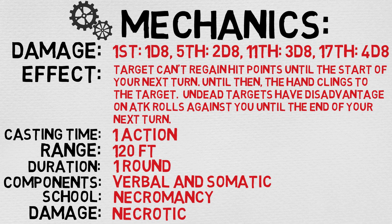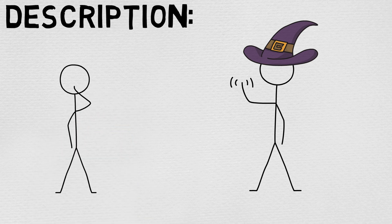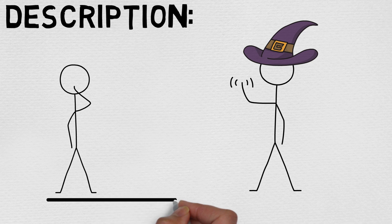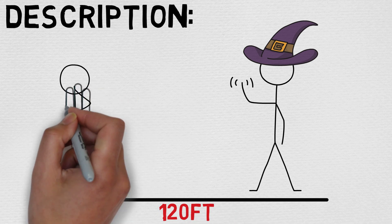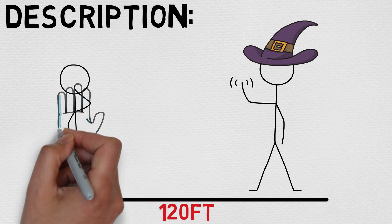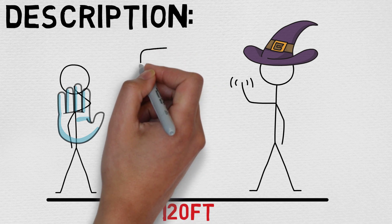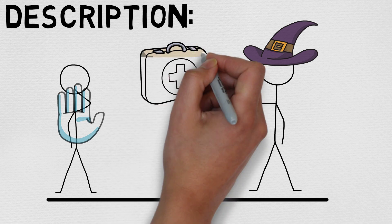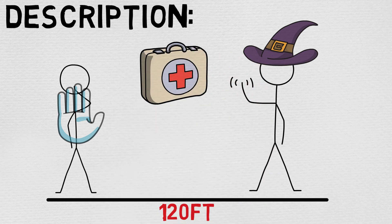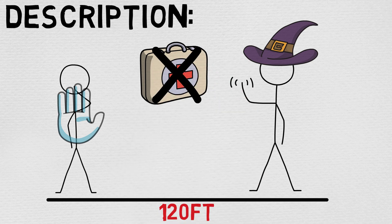Now let's move on to its full description. You create a ghostly skeletal hand in the space of a creature within range. Make a ranged spell attack against the creature to assail it with the chill of the grave. On a hit, the target takes 1d8 necrotic damage and can't regain hit points until the start of your next turn. Until then, the hand clings to the target. If you hit an undead target, it also has disadvantage on attack rolls against you until the end of your next turn. This spell's damage increases by 1d8 when you reach 5th level (2d8), 11th level (3d8), and 17th level (4d8).